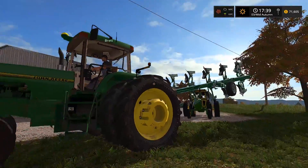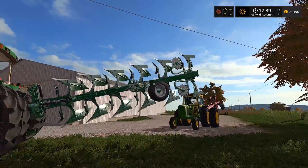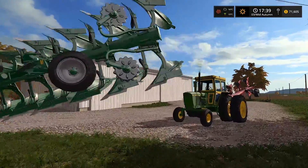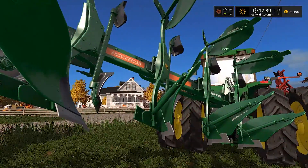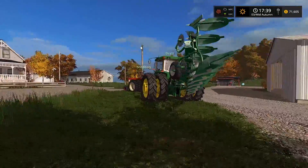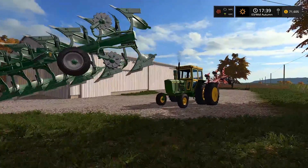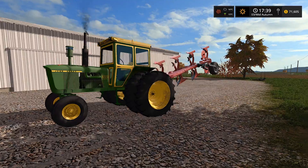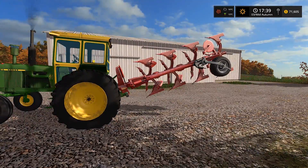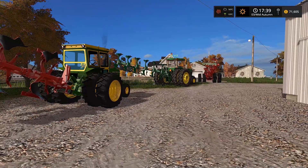Brett's got the rear wheel weights on the duals with big 30-30 duals, and he's got a five bottom plow. It's not a Deere plow even though it's green - it's a European plow, might be Amazone. That's what Brett has. Then I have the 4020, and we only have a four bottom plow, same as the International.